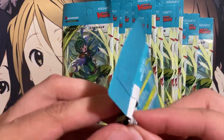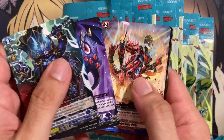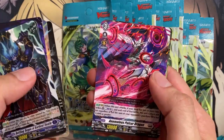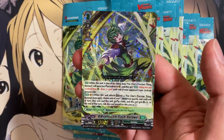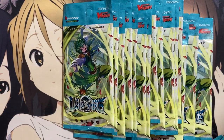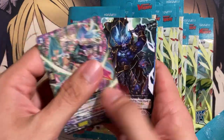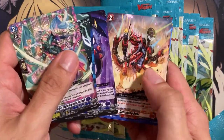We also have these special illustration cards in this set — I pulled the one for Cabray from the first opening I did. Anomalous Pulsar Dragon, and we pulled another copy of Viridescent Flash Ruroa. So another one needed for my deck that I am building. You definitely do want to run four of this card, since it counts as being able to activate Persona Ride when you ride on top of a normal Ruroa. So it just helps with the overall play style the deck is meant to do.